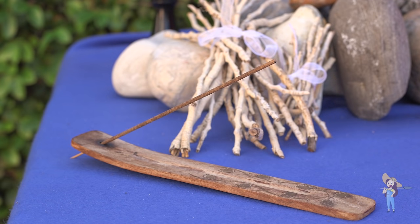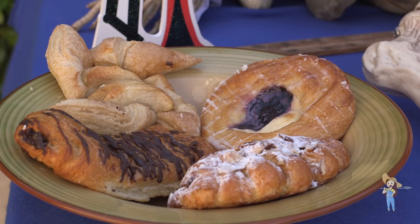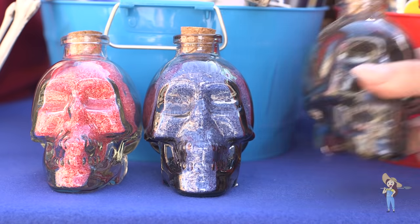Incense is another aromatic attraction used to guide spirits to the altar. Snacks and beverages, including former favorites of the deceased, will help nourish the spirit after their long journey back to Earth.